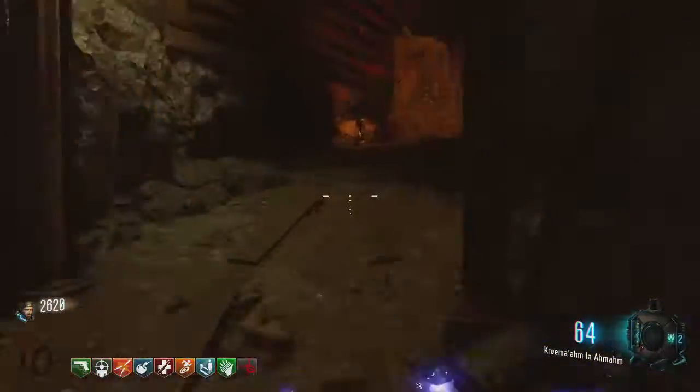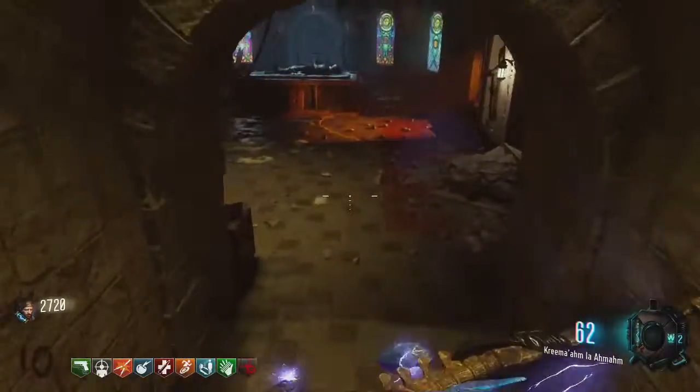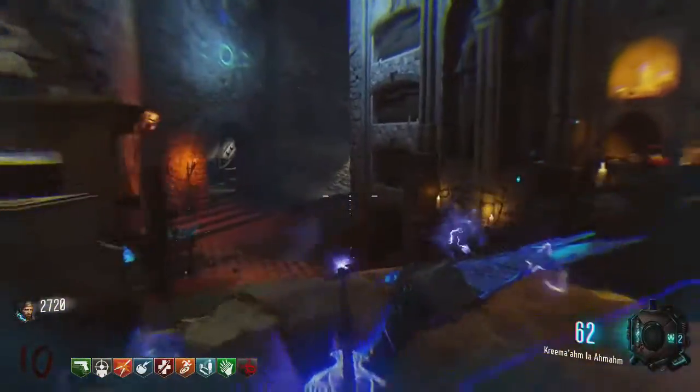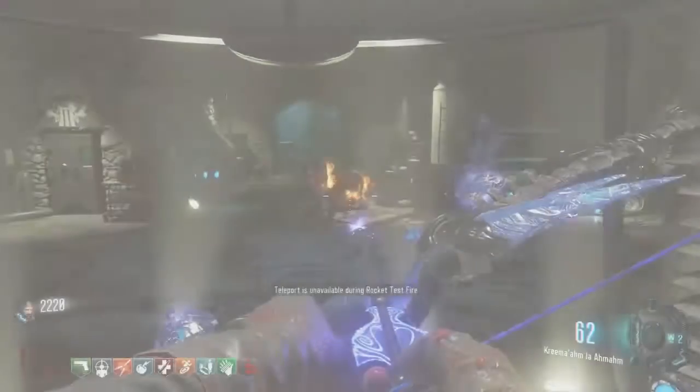If you hear a creepy sound of a door closing, you've done it incorrectly and you have to restart. You do not have to hit the beacons above the teleporter again, but you do have to flip the round and then the wisp electrical ball things will respawn. Once you've done it completely correctly, go down to the teleporter. It should be glowing purple. Teleport and you'll be going back in time.